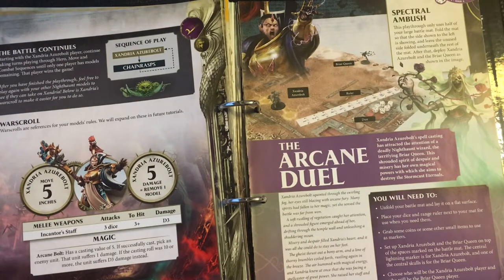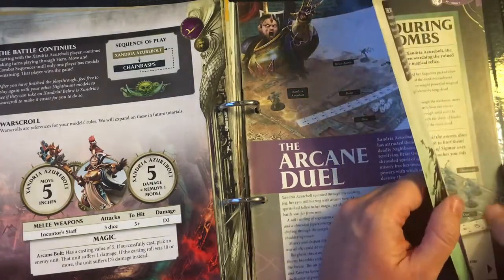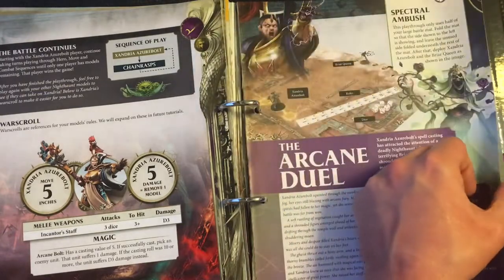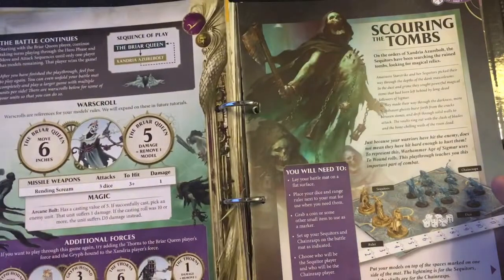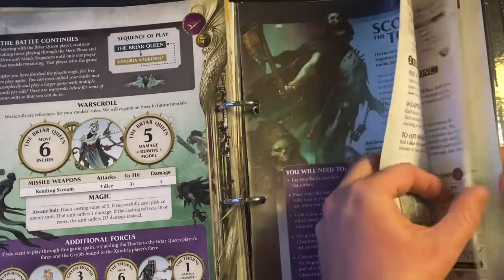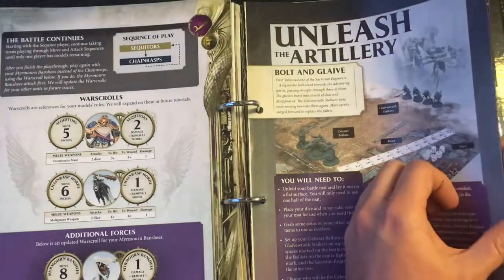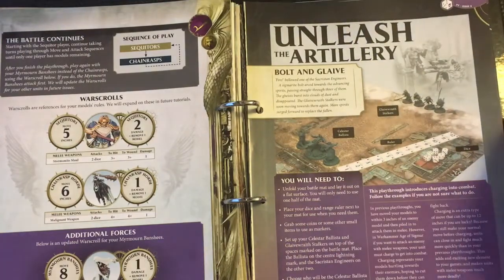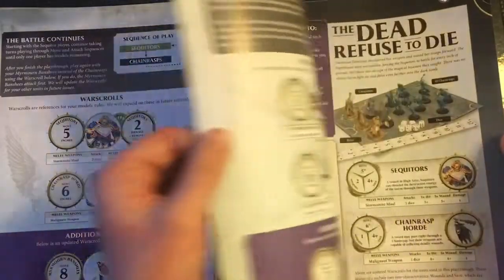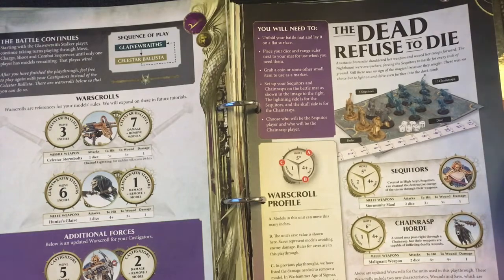Issue five was The Knights Incantor Lights the Way — the introduction of Zandria Azurbolt — and the Briar Queen, two heroes who are also wizards, going through the hero phase. Then issue seven's was Scouring the Tombs, which brought us back to our small map that we've been going back and forth with for a while. Then issue eight was Unleash the Artillery, which was our Celestar Ballistas up against the Glaive Wraith Stalkers.